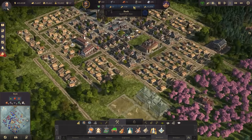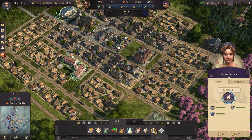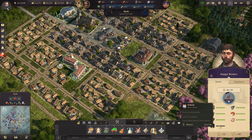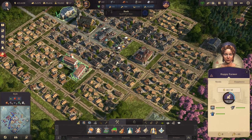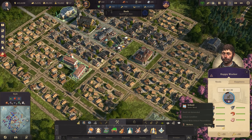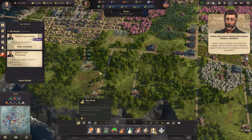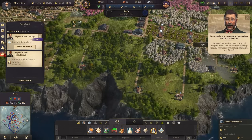We've got too many workers, so let's downgrade some, although that might hurt the supply if we go too far down — it might stop the consumption of soap. We can do that and get one more. Some of the workers are scared of heights — what in God's name did they expect? This stuff is wasting us money.